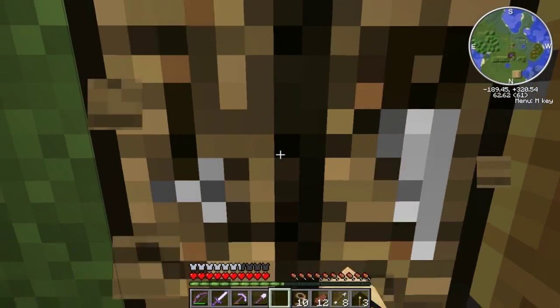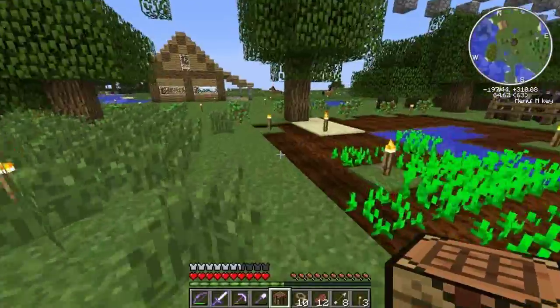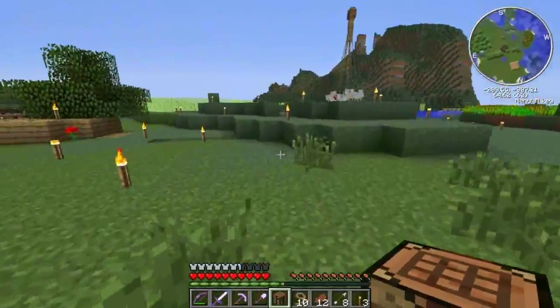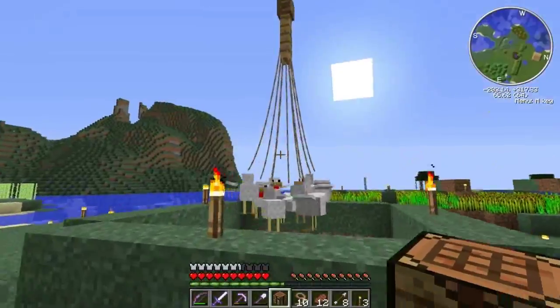I still haven't used my house once because I have changed it to the Jeffrey house. That's right — I grabbed a bunch of pigs with my leads, and because I didn't have carrots, I put them all in the little house. The eggs are coming quite well — here are the chickens doing great.